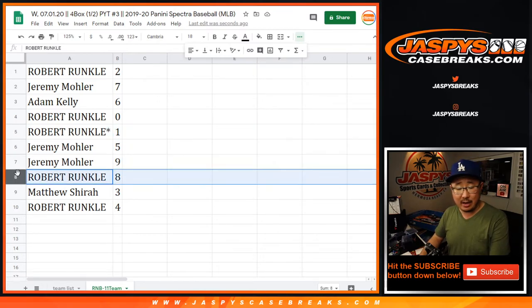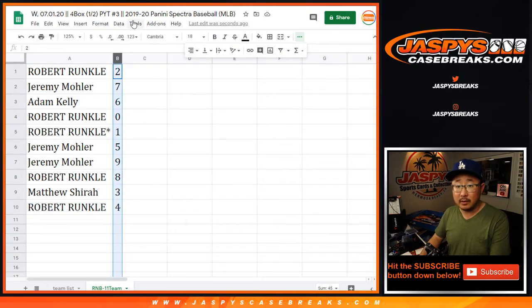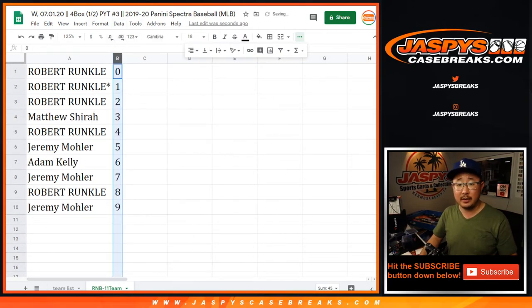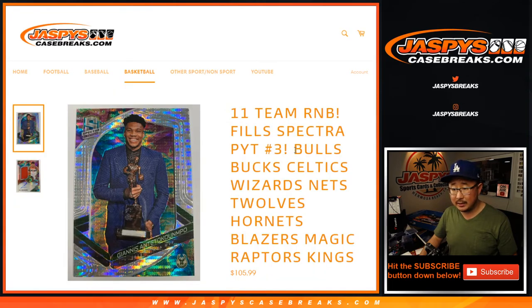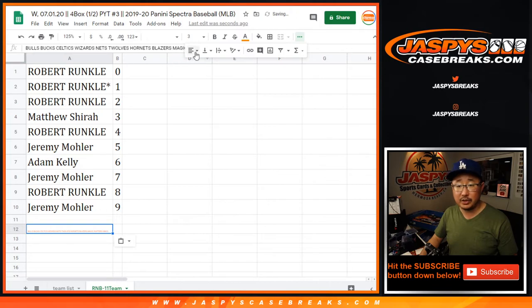Jeremy with five and nine. Robert with eight, Matthew with three, and Robert with four. So let's sort by number right here — I want to get the teams on that spreadsheet page as well.